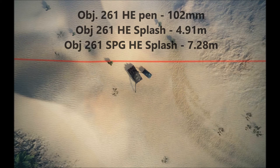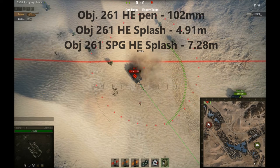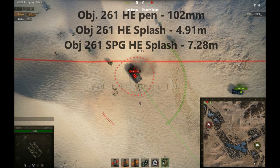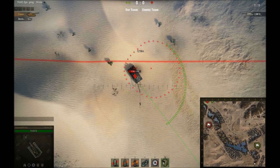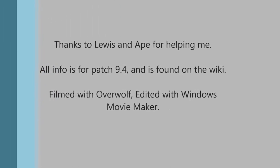Now on to artillery. This first shot shows what arty does without gold ammo — this is an Object 261, which has around a 3-meter splash radius, so it doesn't damage the IS-7. However, the next shot lands closer and splashes him, because gold ammo in arty has a higher splash radius. A direct hit tip for arty: the problem with some arty is that the shell comes in at such a flat trajectory that it doesn't do enough damage because it has too little pen. Thanks for watching — if you like my videos feel free to subscribe.